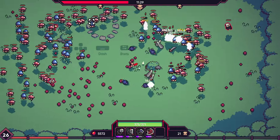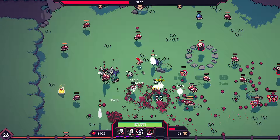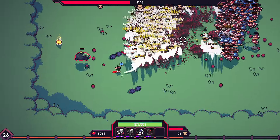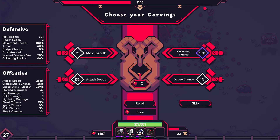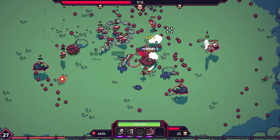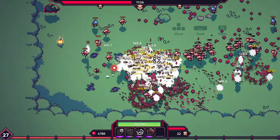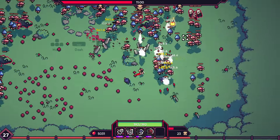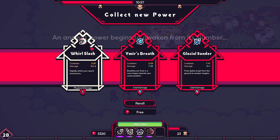Now they can have multiples up at the same time, although attack speed probably plays the biggest part in that. A bit laggy there for a second. These are okay — I don't mind going with the attack speed, and then I can do all four for the movement speed bonus from the utility tree. Whirl Slash — I guess I'll grab that.